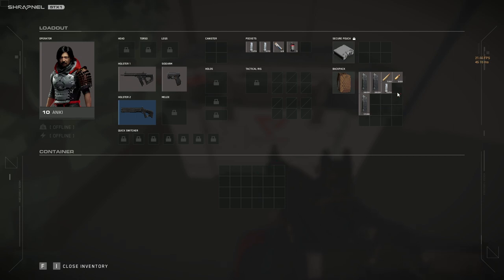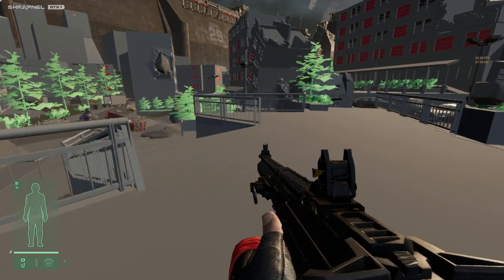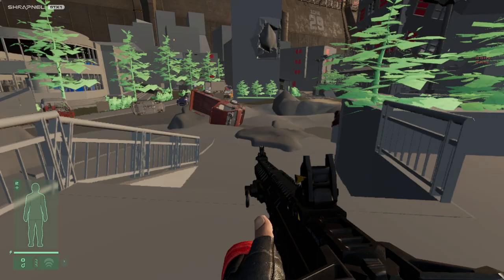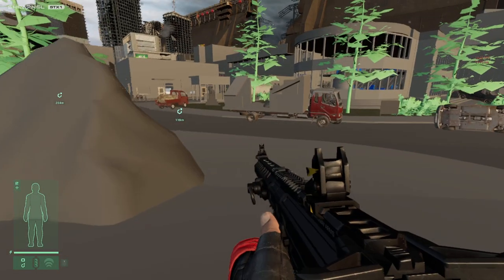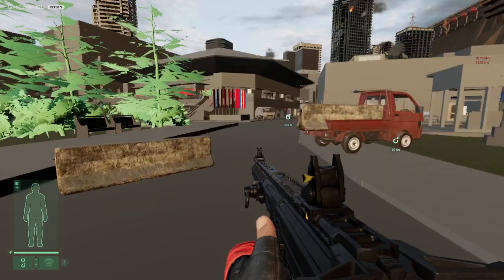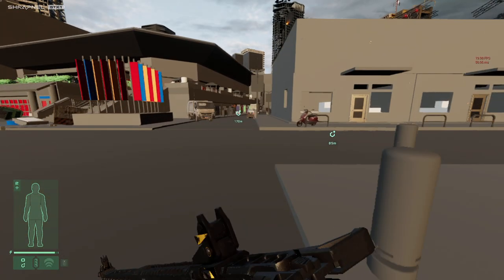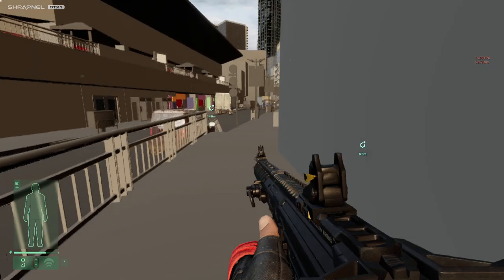The shotgun and shotgun shells are still here. If you play the map over and over you start to recognize where things are. If you hear people shooting near you, just run — you don't have to kill anybody to win.